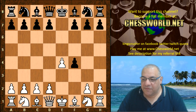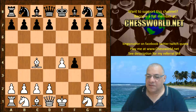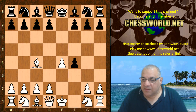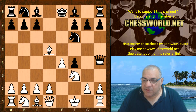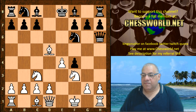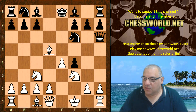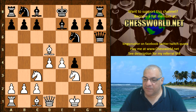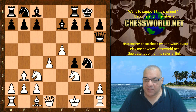After exf4, we have Bishop c4. The most usual reply is Nf3, but this is another interesting way of treating the gambit. We have d5, Bishop takes, Queen h4 check, King f1, Knight f6, Knight f3, Queen goes to h6, Knight c3. Then Bishop e7 is played, followed by d4, Black castles, e5, Knight g4, Bishop b3, c6.